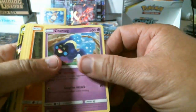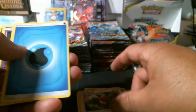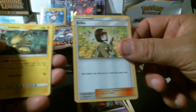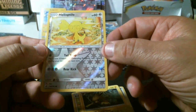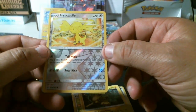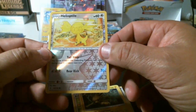Cosmbog, Pancham, Drilbur, Tangela, Eevee, water energy, Rotom, Chrana, Erica, Jolteon. We got a reverse common holo Helioptile — and if you know how to say it, I'm butchering it, let me know in the comments.